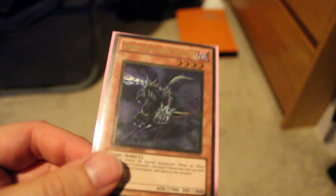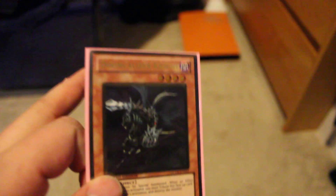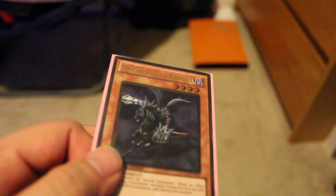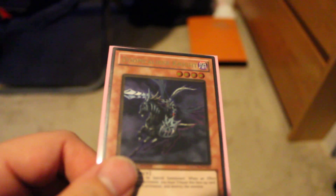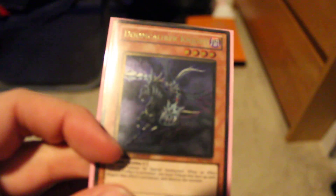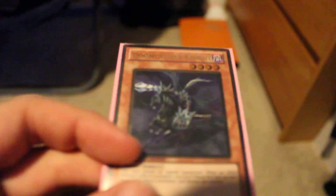What do you guys personally think about the card in this format? In past formats it has been powerful. This format, not so much. The card is a good turn one summon against a deck like Agents, and there's just a few others that it can do good against. It's good against Tech Genis, not so much against Plants because they do have ways around it. You can negate Tengu, which is awesome, but there are just ways around it. I would definitely say to side deck it because it is one of the most powerful monsters, but not so much this format just because of how powerful Plants are.